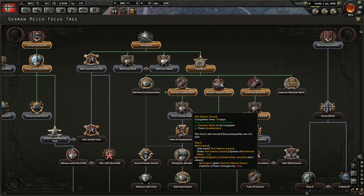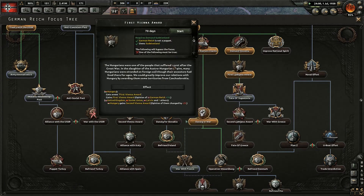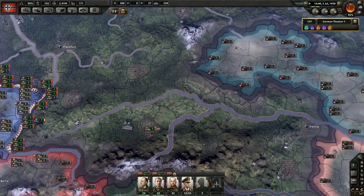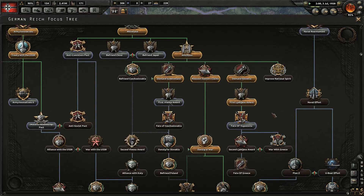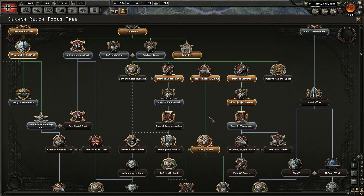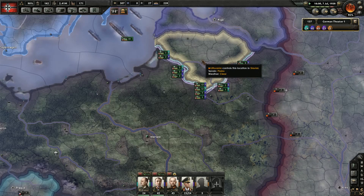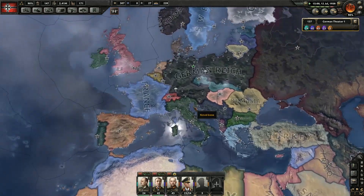National focus — we still need one. First Vienna Award — let's go ahead and do it. There we go. I don't want to raise world tensions any higher than they have to be. I thought that I could take all of Czechoslovakia. There we go — that'll work. Well, you know what, that will actually be the end of the first episode — we're not doing too bad at all. We took a lot of land.